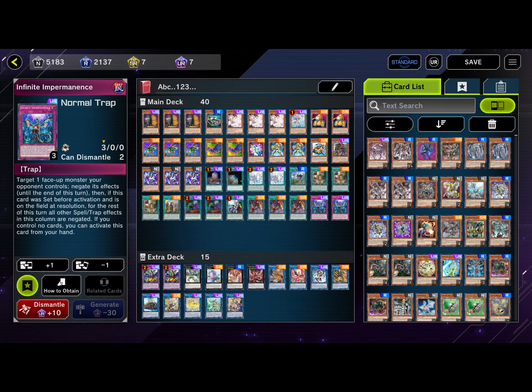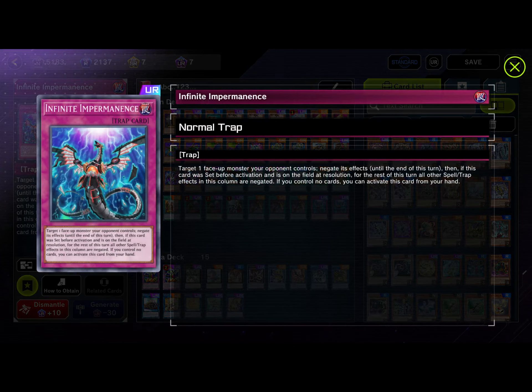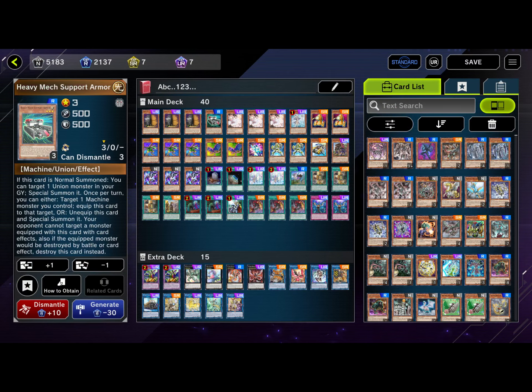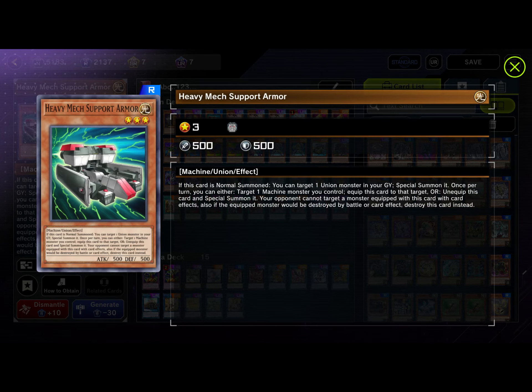For our last hand trap we're running two Infinite Impermanence. I'm going to cut this down to one when a certain card comes out, but we'll go over that in a moment. So that's all of our hand traps. Moving on, we have one Heavy Mech Support Armor, which is one of our normal summons that can help us bounce back if needed.